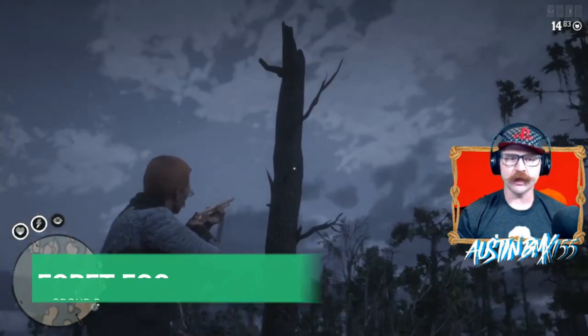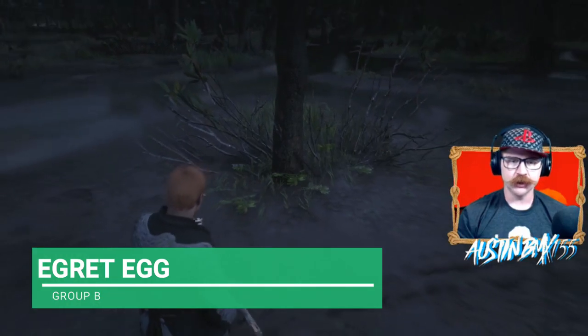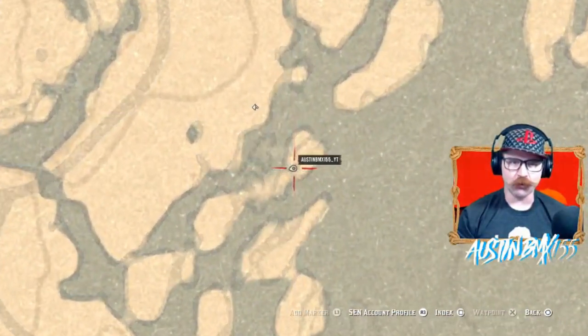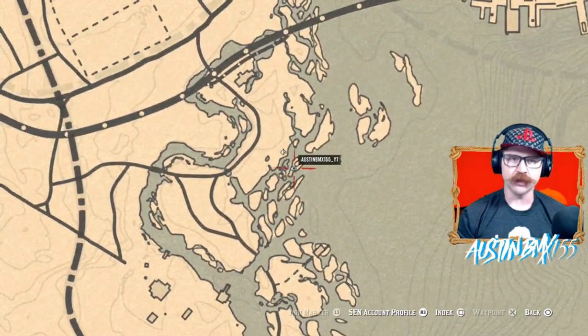Group B Egret Egg should be right here on this dead tree for a Group B day. Right here on these islands just southwest of Saint Denis — this one right here should be your Group B Egret Egg.